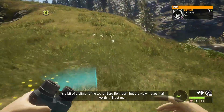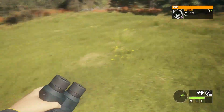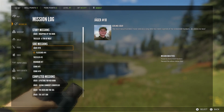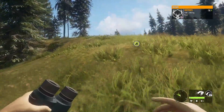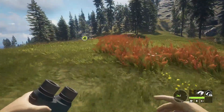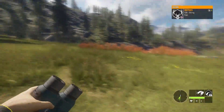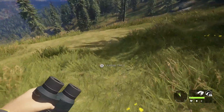It's a bit of a climb to the top of Bondorf but the view makes it all worth it — trust me. Finally found some tracks for some red deer, have had no luck with it. Getting over 120 should be pretty easy because I think 120 to 150 is the lowest weight class. Oh, the wind could not be blowing any worse if I'd asked it to.